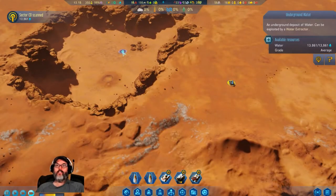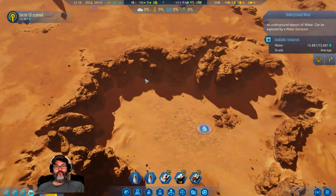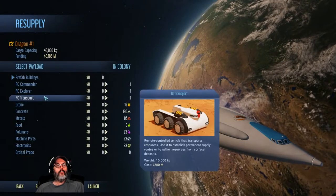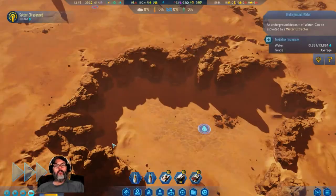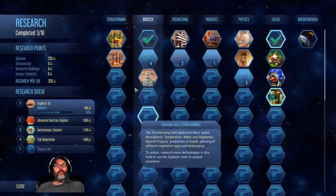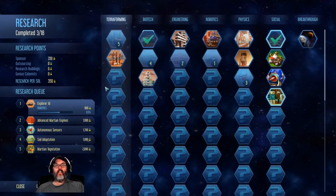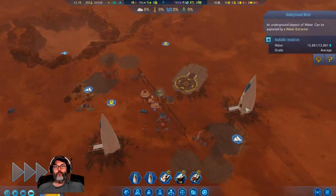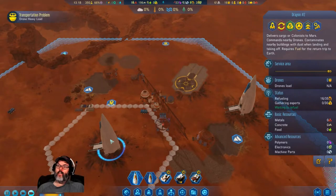Okay — that's a nice size water there. Can I send? No, I do not have the tech yet. That gives me something to work on. Let's go ahead and learn seeds — I need to work down this tree to get the terraforming dozer.